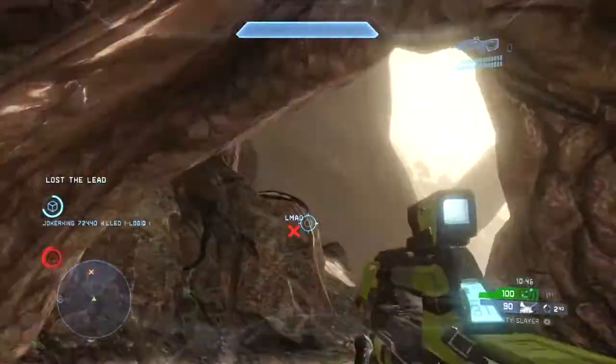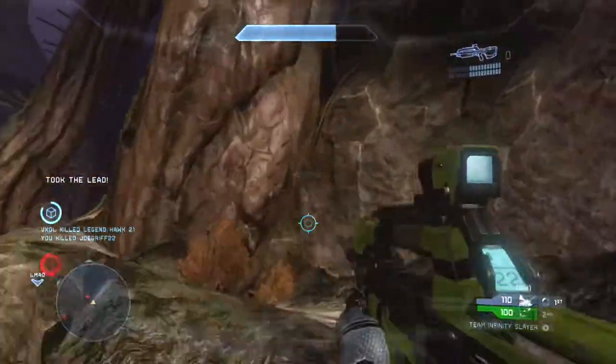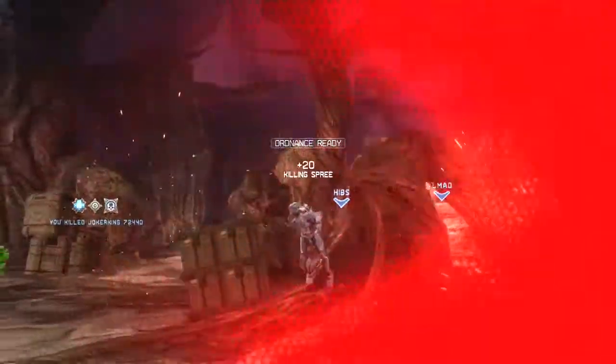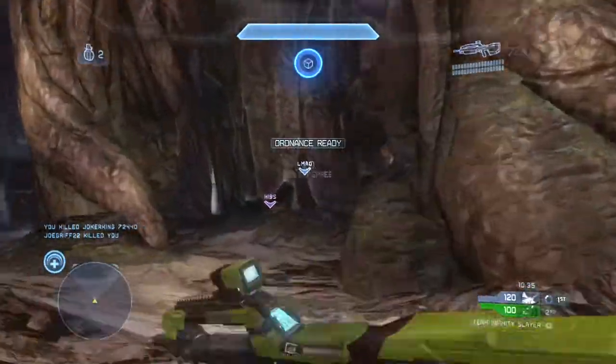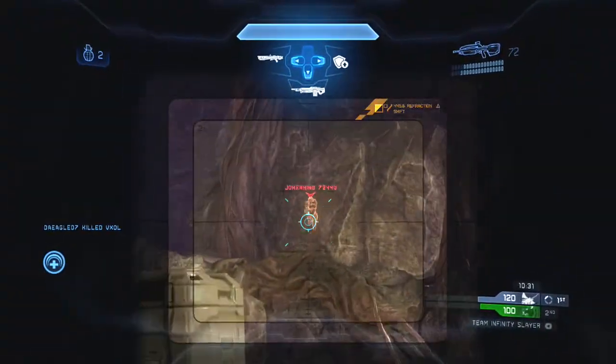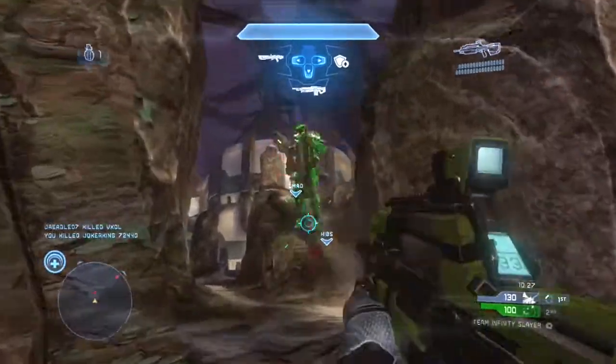So with this loadout — the shielding armor mod paired with the bubble shield armor ability — you really want to leave your bubble shield as fast as possible because your shield regenerates faster outside it. The bubble shield is only a starting point for getting your shield regenerating more quickly.